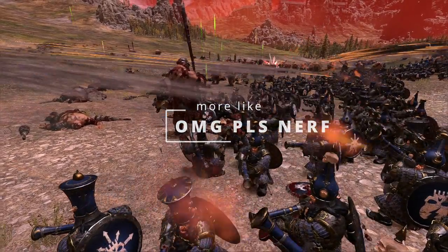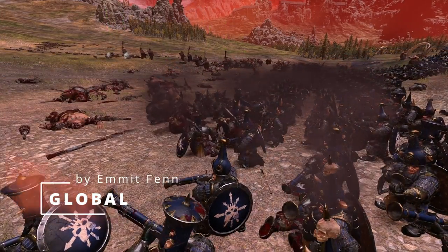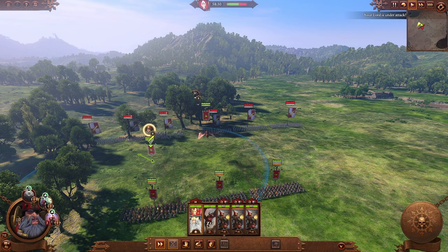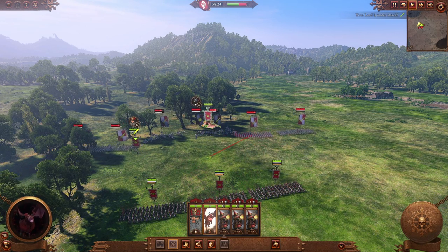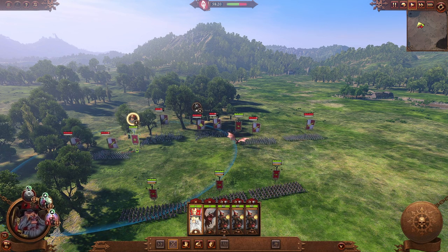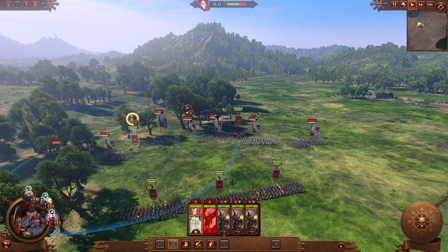Remember how I said Iron Demons are support monsters? Well, what do they support? In a lot of cases, it's Blunderbuss units because they're the here-and-now killing power of a Chaos Dwarf army. A giant is 20 yards away? Blunderbuss. Imrik? Blunderbuss. Chaos Knights? Blunderbuss. Blunderbusses are the answer to anything in the game as long as they're within range and you can get shots off.